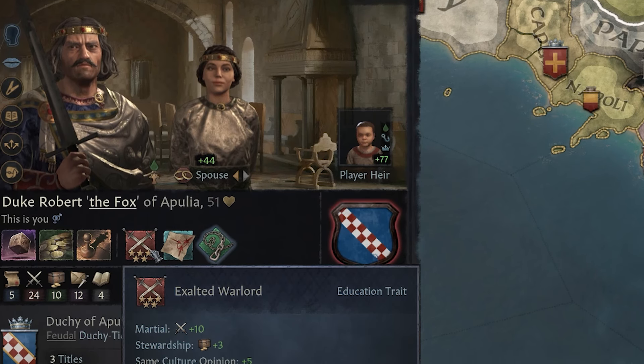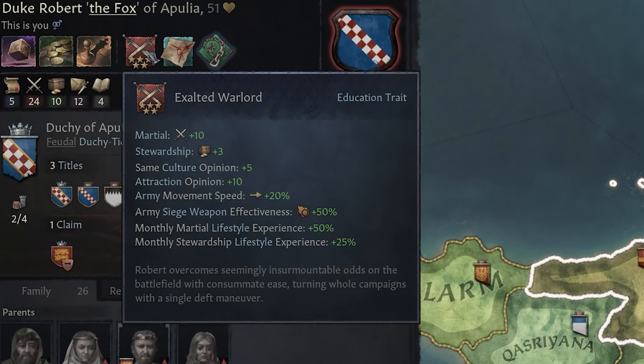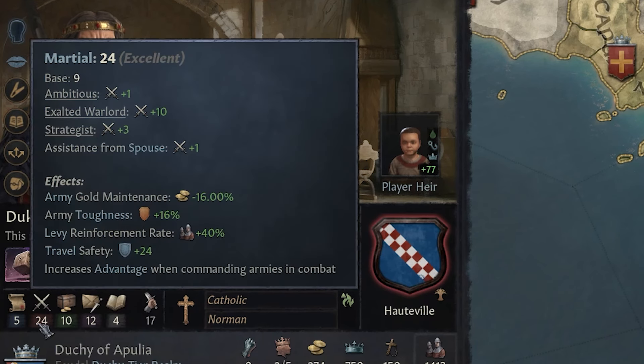He's an exalted warlord — that is the best martial education trait in the game for a martial character. This means he is an expert in the art of war, and that's reflected in his stats. In terms of our martial stat, we've got 24 to start with, which the game thinks is excellent, and I agree.